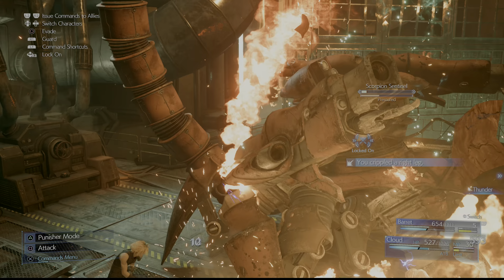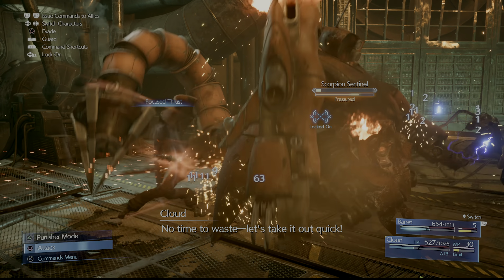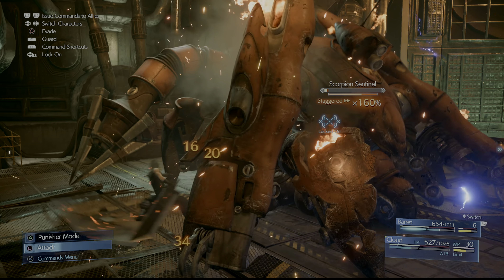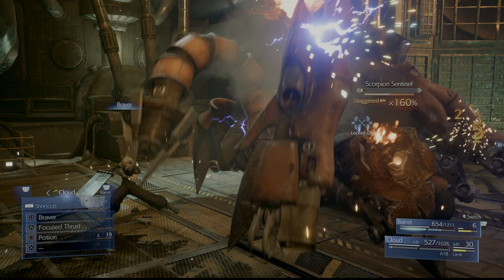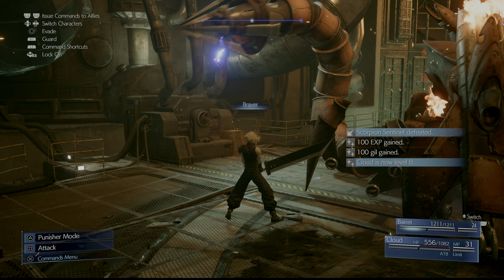As you can see here, we're going to cast Thunder. The boss goes down, and at this point it really cannot attack you. It may fire rockets or try to thrash around and hit you, but I've never actually taken damage during this phase. After that, you'll get a full stagger, and you can just keep wailing on the boss — finish it with a Braver to be flashy, and that's it.